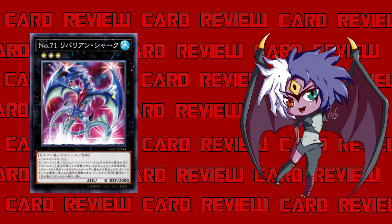That's pretty much all I had to say about Number 71 Rabarian Shark. It's not the greatest of cards but it's not the worst. You can get it in either the Yugi or Kaiba Mega Tin, so enjoy your multiple copies if you buy multiple tins — but I don't think you'll be playing multiple copies. Let me know what you think in the comments below. If you haven't already, hit the like button, subscribe, and hit the bell for notifications. I'll be back tomorrow with more Yu-Gi-Oh content.